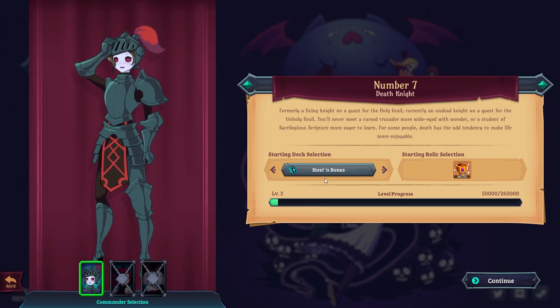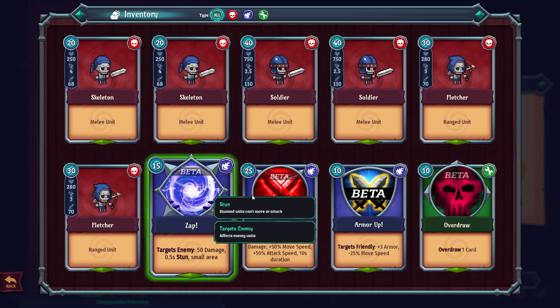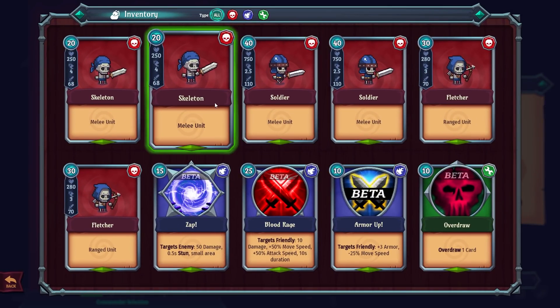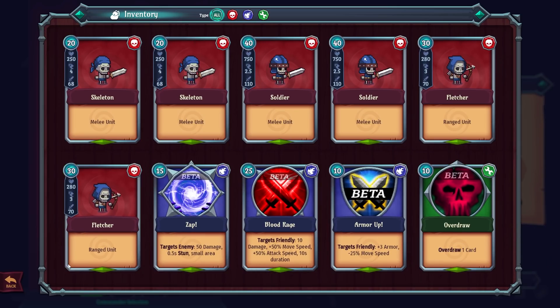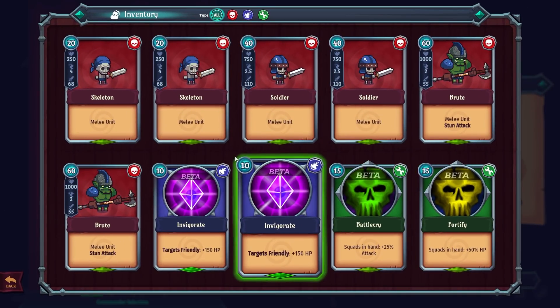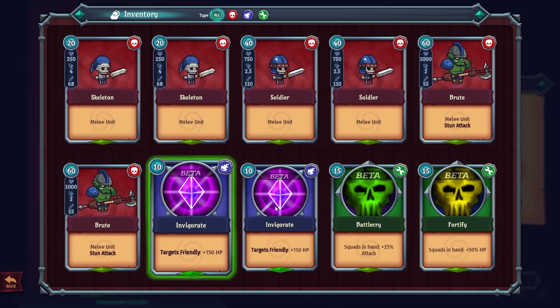The character description says: 'You'll never meet a cursed crusader more wide-eyed with wonder, or a student of sacrilegious scripture more eager to learn. For some people, death has the odd tendency to make life more enjoyable.' You can start with different decks. This one is the Steel and Bones deck — we've got heavy armor, some archers, and basic sword units. We've also got the Fresh Meat deck, which has two brutes.